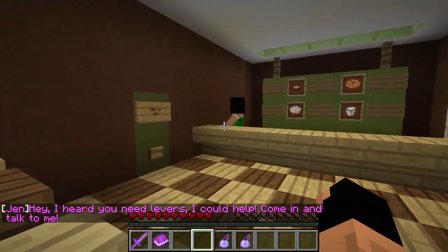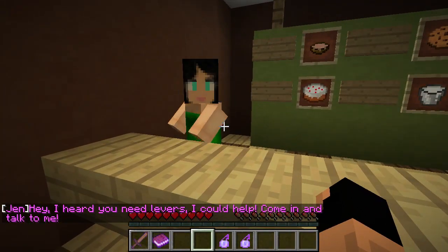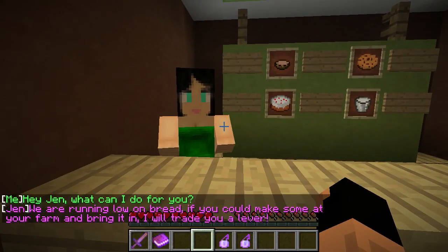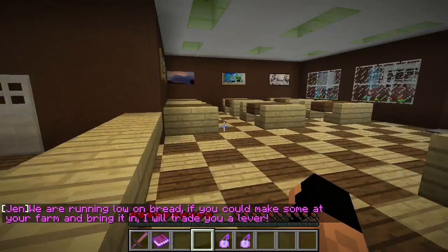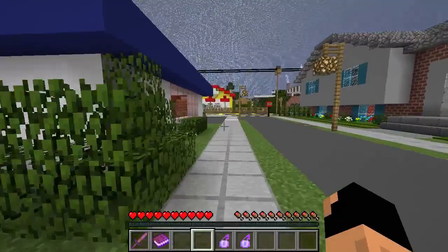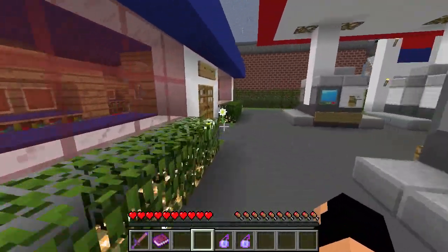'Hey, I heard you need levers. I could help — come in and talk to me.' Okay, hi Jen! 'We are running low on bread. If you could make some at your farm and bring it in, I will trade you a lever.' Okay, so we gotta go back to our farm for two quests now. I'm glad we checked multiple places. Apparently we also need to steal treasure from the church — if you're not going to hell for that, I don't know what you're going to hell for.